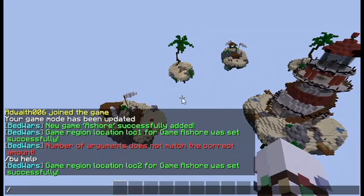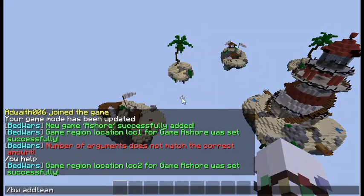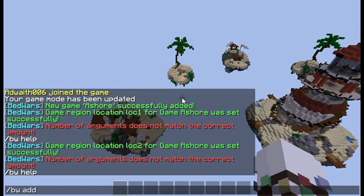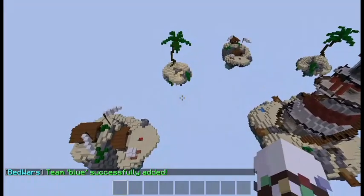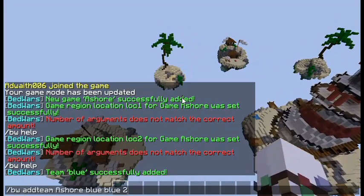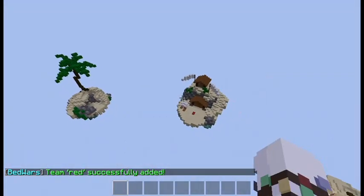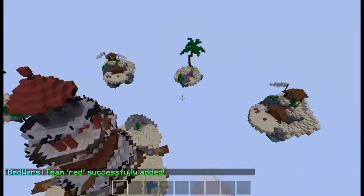Now we need to add the teams. Do /bw addteam ashore blue blue 2. The blue team has been successfully added. Then add the red team: /bw addteam ashore red red 2. That has been successfully added. You can also create more teams like yellow and green, but for this video I'll only do red and blue.